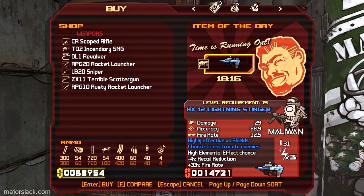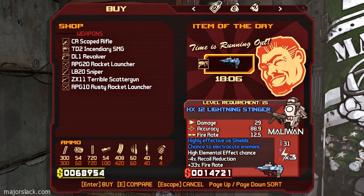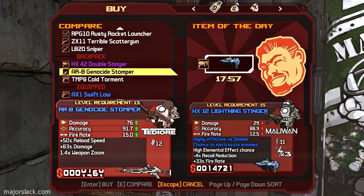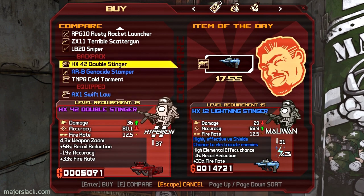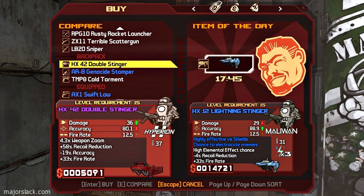Just to let you guys know, in a practice run I found a double anarchy as the item of the day. I had to pass it up though because I wasn't recording. See the things I do for you guys? A double anarchy at this stage of the game - unbelievable. A lightning stinger - that's not going to measure up to my double stinger. It's got good elemental damage on it though, but I've already got a really excellent shock shotgun, so don't need that.